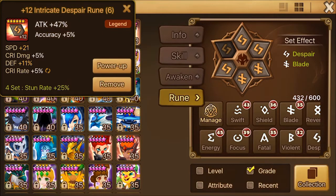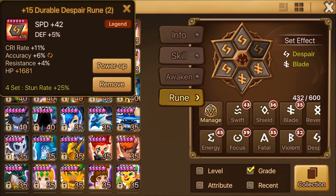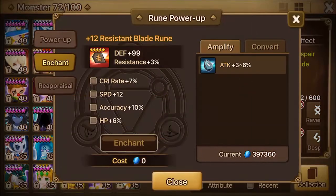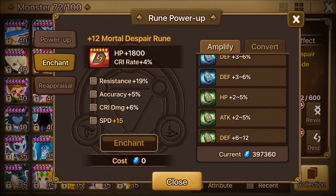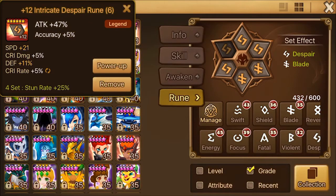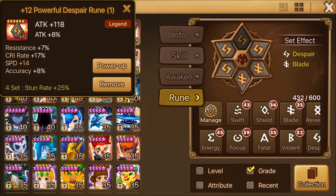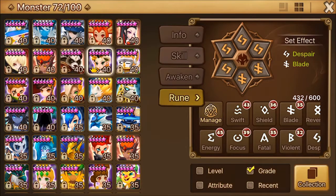I have a plus-21 speed rune slot-6 attack rune which is also great — plus-15 there. I was able to grind these runes because of my trips to R4 with my own account. This monster still has room for improvement. I have some green grinds from R3 which I'll use if I find the right runes.